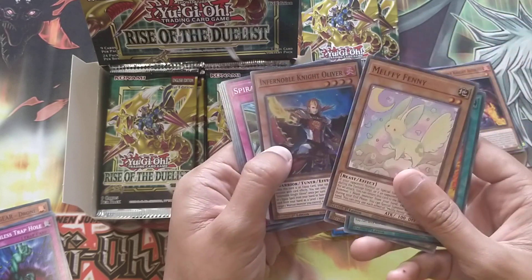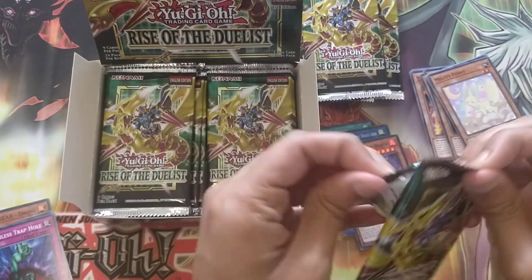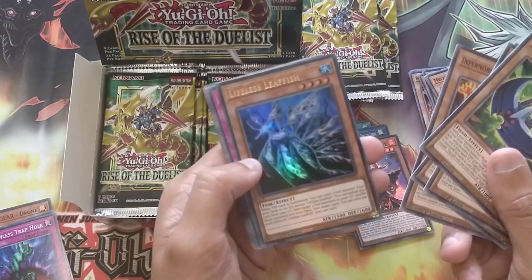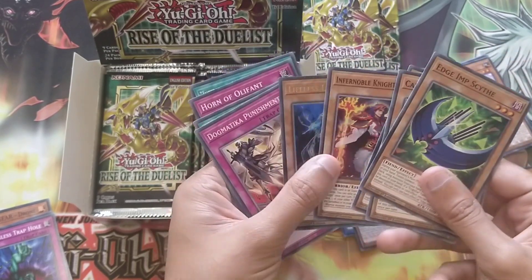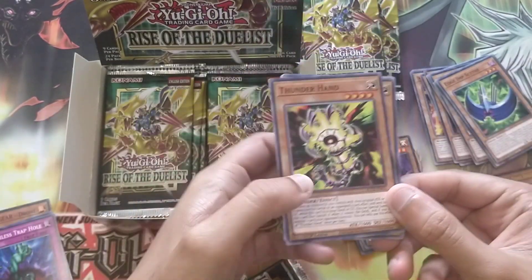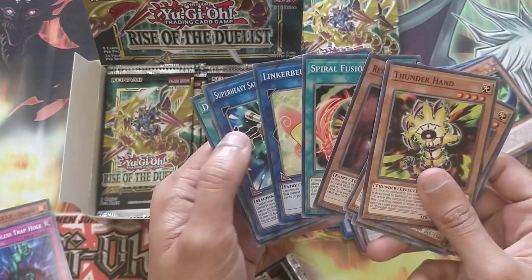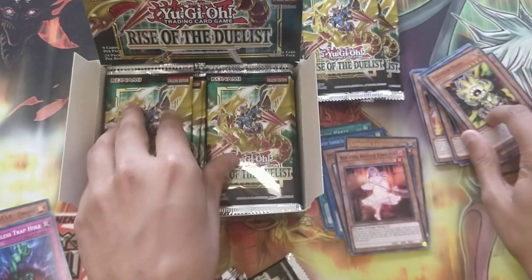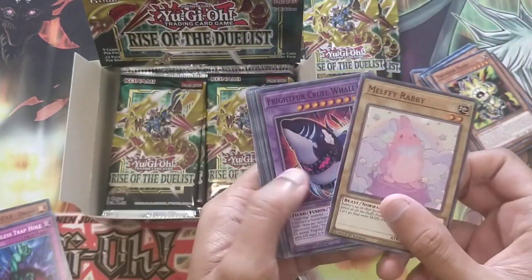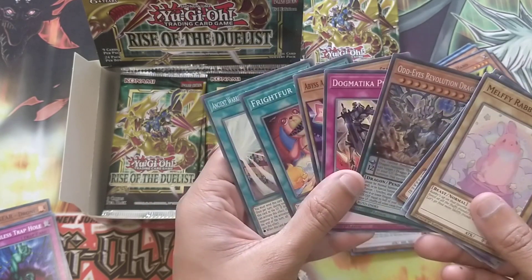We've got Infernoble Knight Oliver. I do like that there's no rares, though I'm not particularly fond of the rarity - I just don't like it. Lifeless Leafish. On the other hand, we've got the Time Reviver Emitter, which is like the Glowbulb 2.0 or whatever you want to call it. Odd Eye's Revolution Dragon. I really don't even know how much these secrets are worth.